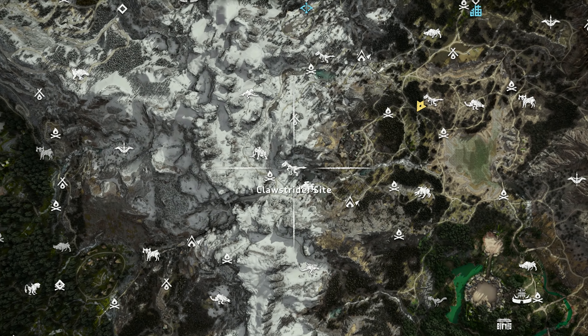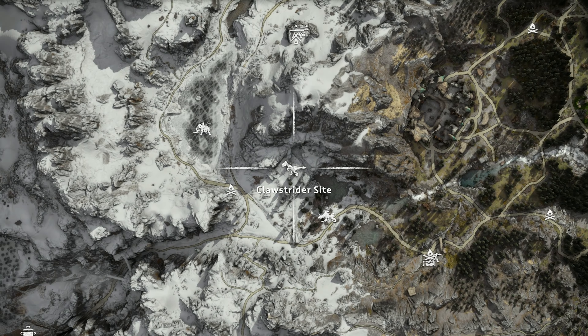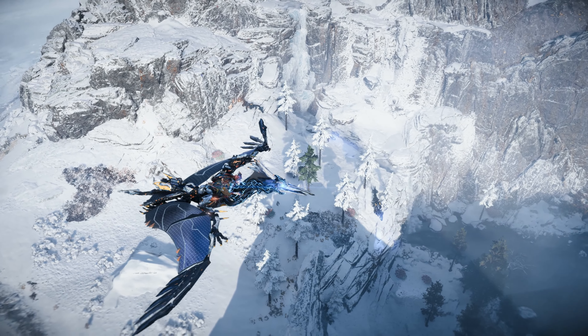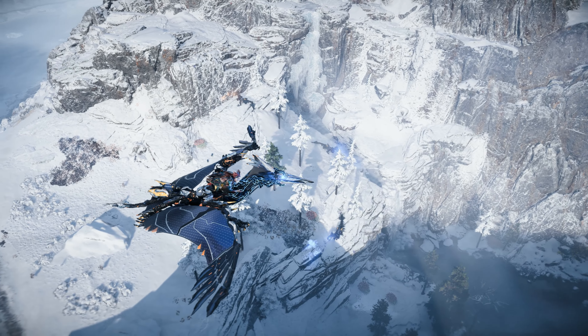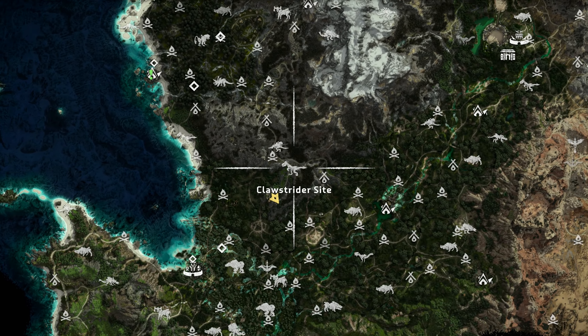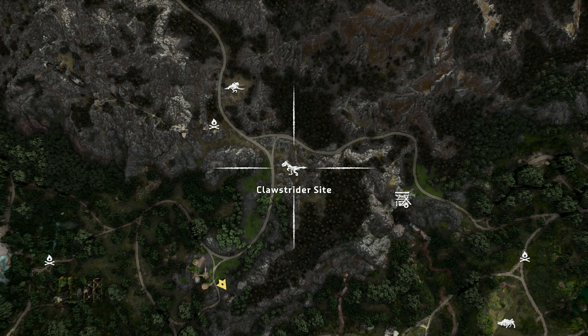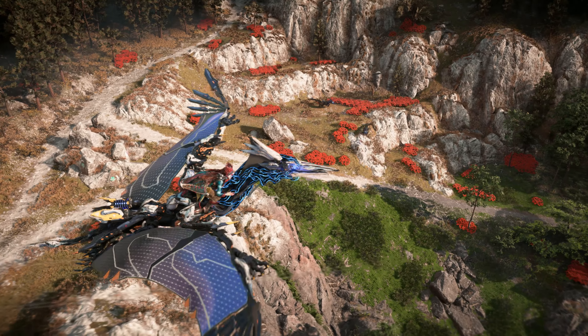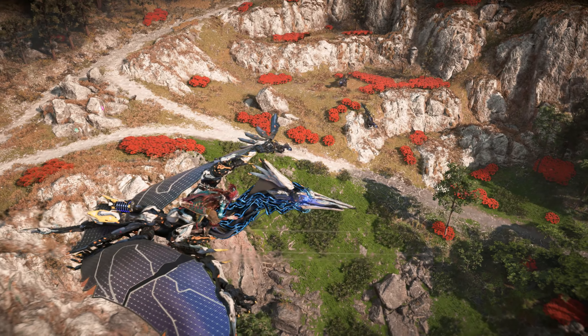The third site is located directly west of the Tanakh camp Skye's Sentry. Here you can find a few Clawstriders nestled between a Scorcher site and a Tremortusk site. The fourth site can be found in the hills directly east of the Tanakh prison The Rot. Here you can find a few Clawstriders with a nearby Bellowback site as well.